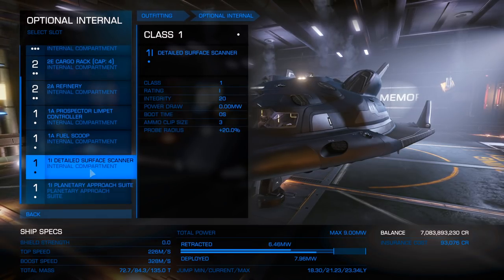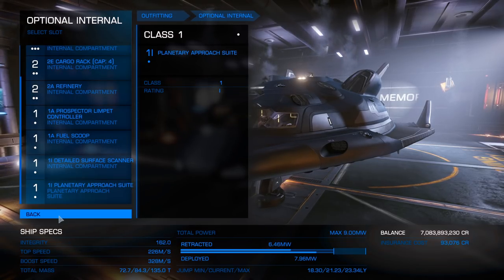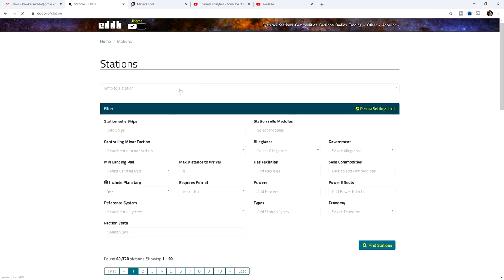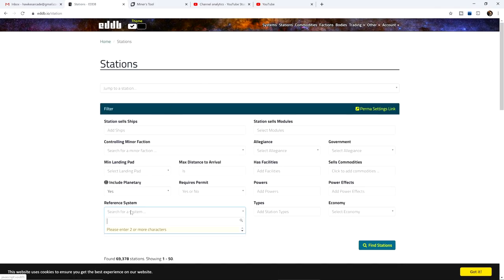You're also going to need a detailed surface scanner to find where the deposits are located. Now let me show you how to track down modules with this handy tool called eddb.io. Once you've clicked on the stations button, put your reference system — which is the current system you're in right now. For me, that happens to be LHS 3447.